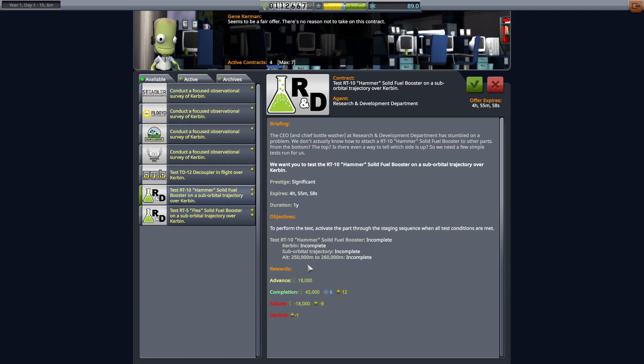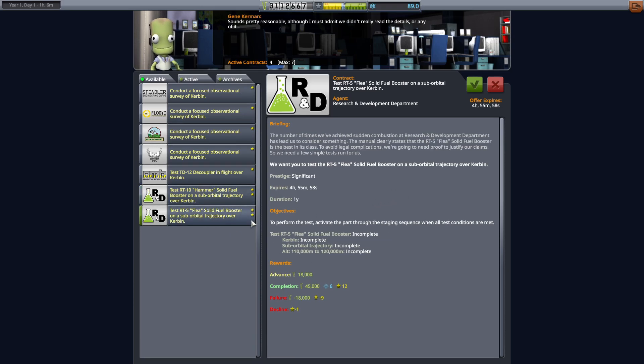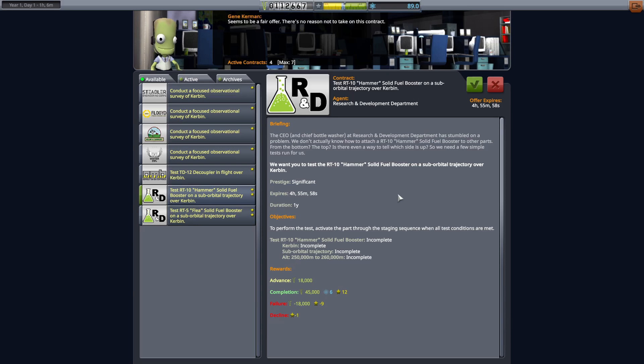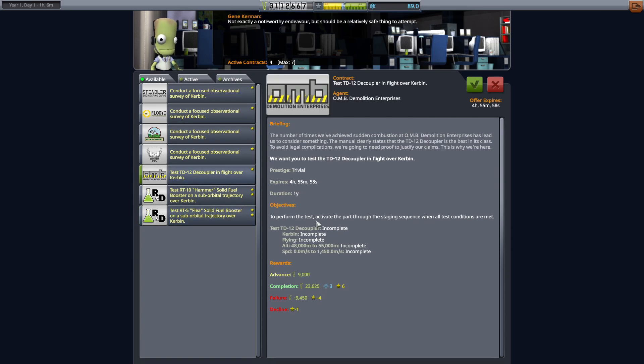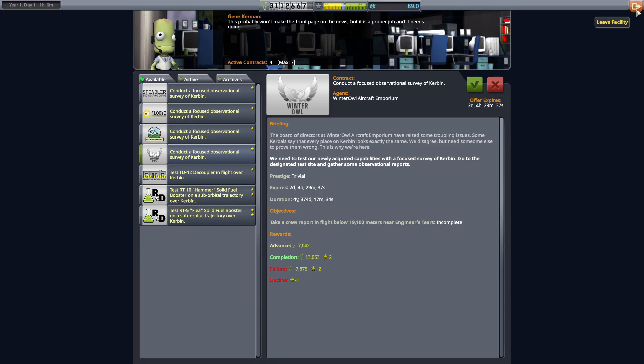250K up is quite outer space — I think that's actually the outer limits. High enough that if you just went straight up and came back down, you'd probably blow up. At that point you're probably going to need to angle back in. We do have an opportunity to test the flea, but this one is still way too high, and the one requiring staging activation at 45 — I'm not excited to do that one either.